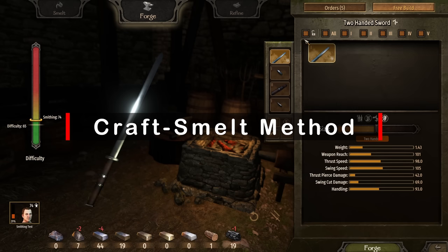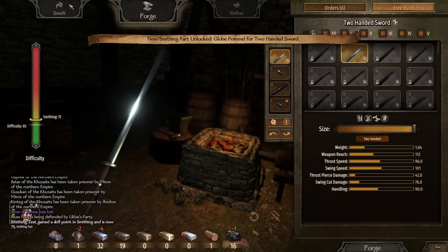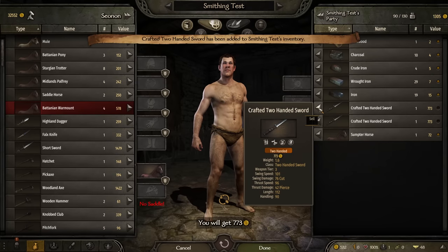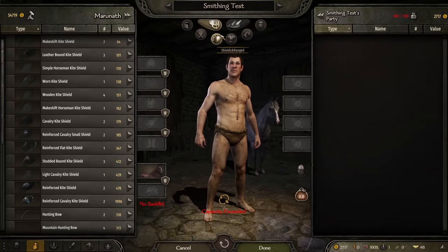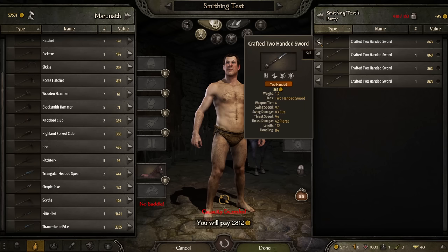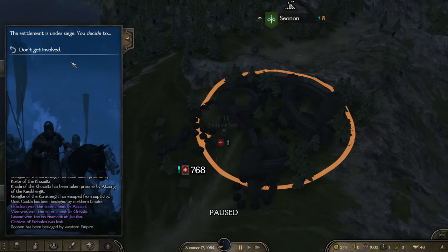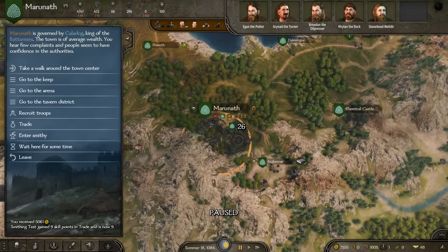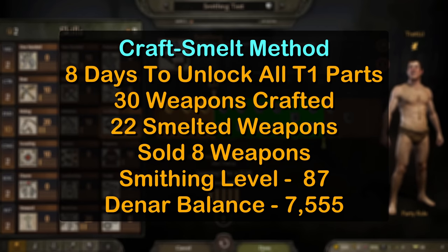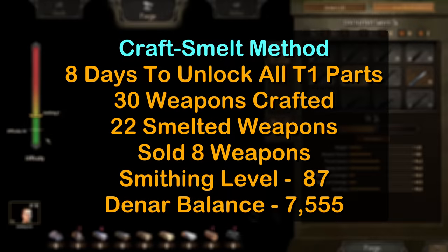Let's start with the craft-smelt method. I personally find two-handed swords to be the easiest category to make money with and a good place to begin. We max out each part and craft as many as we can, then smelt them back down and repeat. As crafting materials run low, be sure to sell off a weapon or two so you can buy more cheap weapons from town and smelt them down. I find daggers and throwing knives to be particularly good deals. For crude iron, blacksmith hammers are a great value, or don't hesitate to refine wrought iron into regular iron to pick up the crude. Once in a while the town you're in will get sieged, so be sure not to be greedy and stay overburdened. The curious smelter and curious smith perks are great pickups, speeding up the unlocks by quite a bit. By the end, it took us eight days to unlock all tier one parts — we crafted 30 weapons, smelted 22, and sold eight. Our character reached level 87 and had a balance of 7,500 dinars.